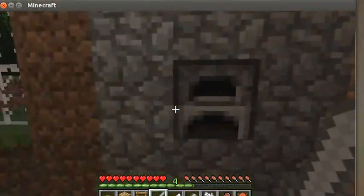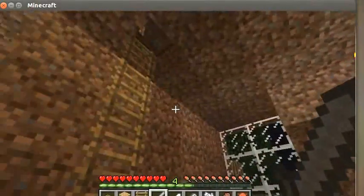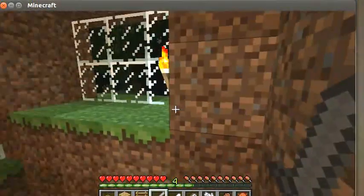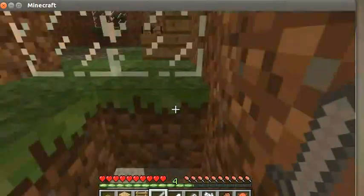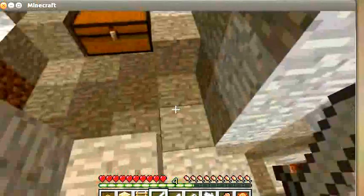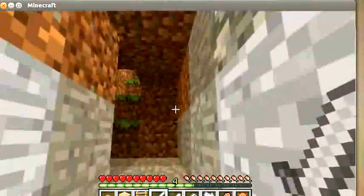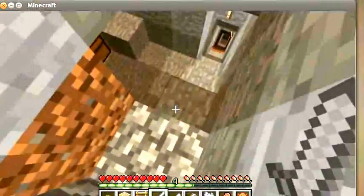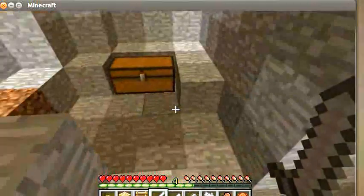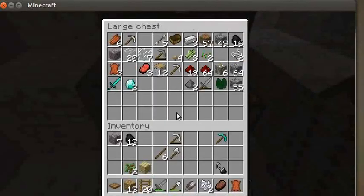I've installed my furnace into the wall there. I can hear spiders. And what I've done as well — because what's really been killing me the most is every time I die I lose all my possessions — so what I've done is, down here, I've created a chest, just so if anything should happen upstairs, like a creeper gets in and explodes, it doesn't destroy my chest and all my items. So if I do die, I've now got a backup load of items in here.